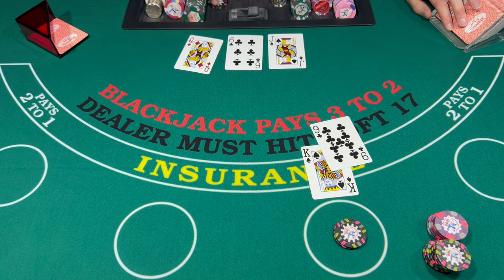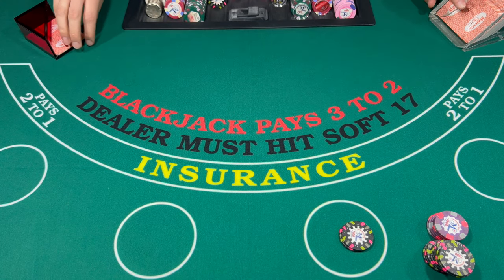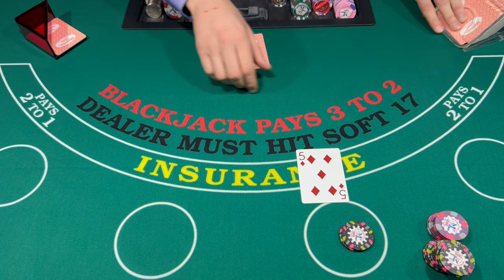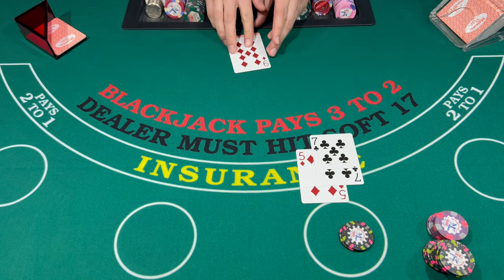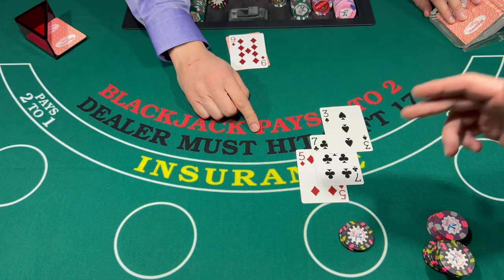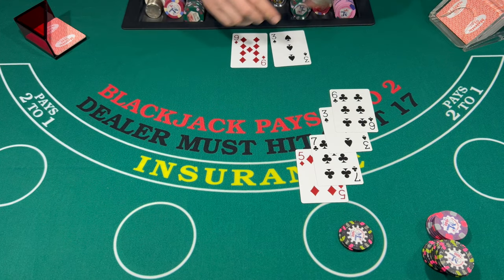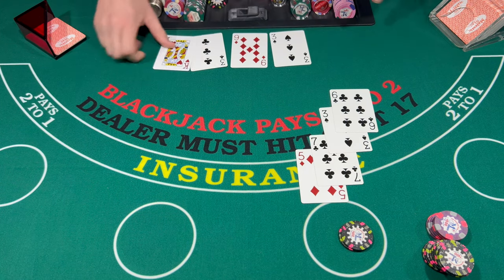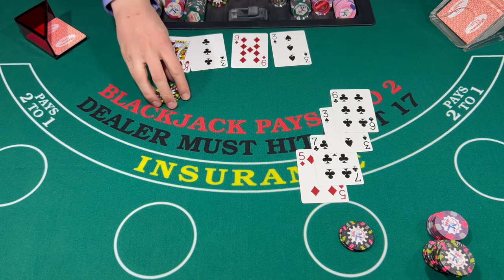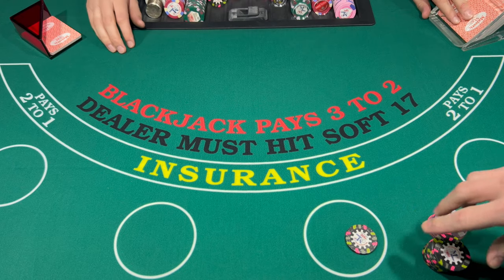16 — dealer breaks. 12, 15 — dealer breaks. Two good hands here. I'm going to bring this down to $100 for the next hand.